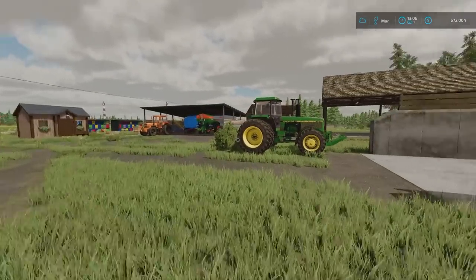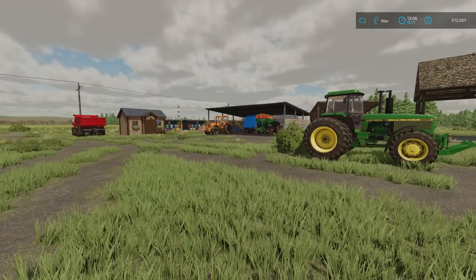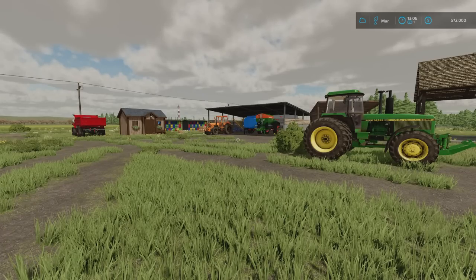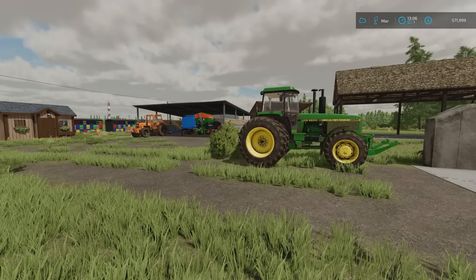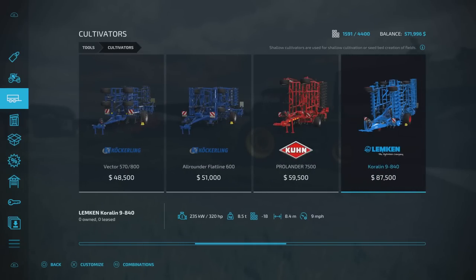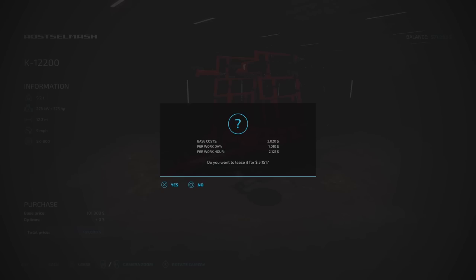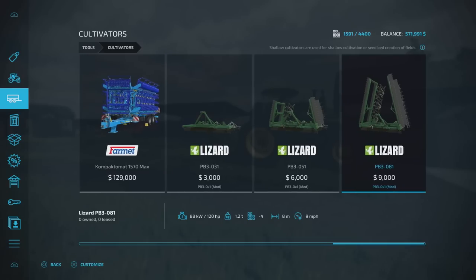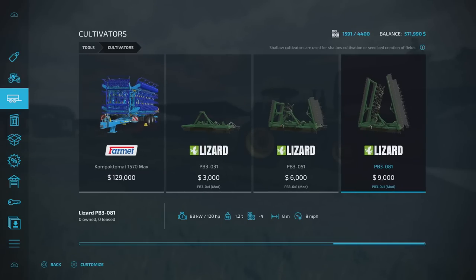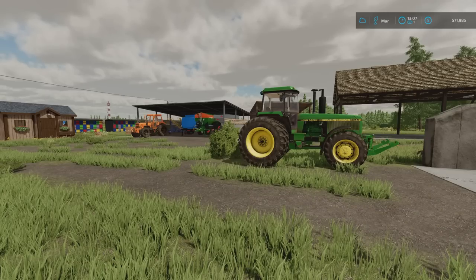We'll grab the John Deere — or was I going to cultivate? To give it a better look — like the seed bed. I know I've ploughed; I don't technically need to cultivate. What cultivators do we have on hand? I want a fairly decent sized one that's not going to break the bank. There's a 12.2 metre one — how much is it to lease? £5,000. These ones are really cheap — an 8 metre cultivator. I should have looked at a cultivator. I'll check the brochure.